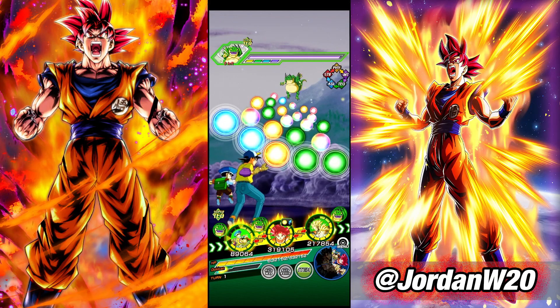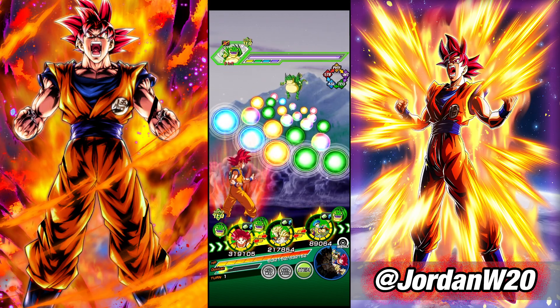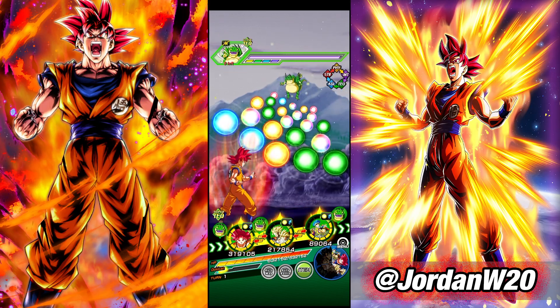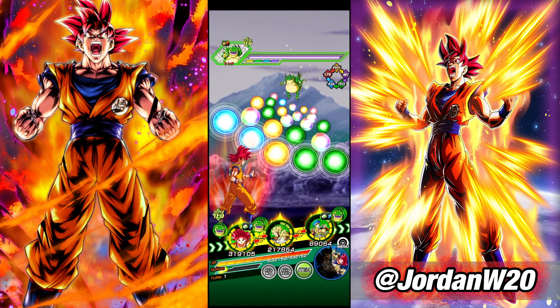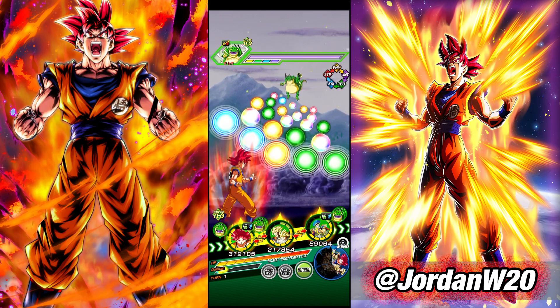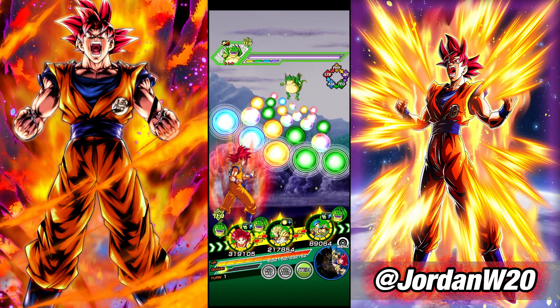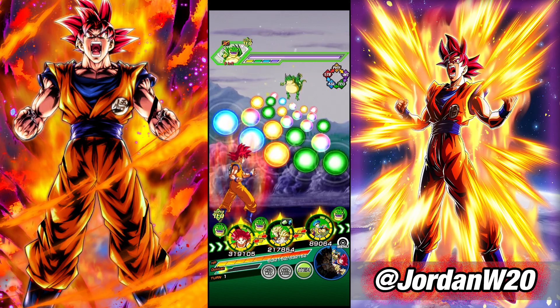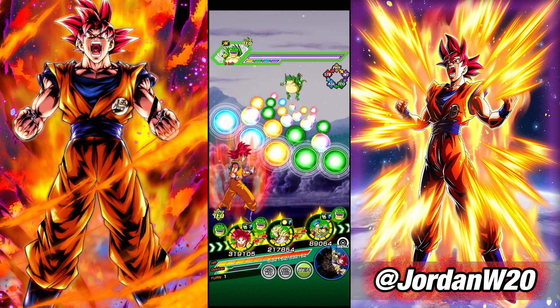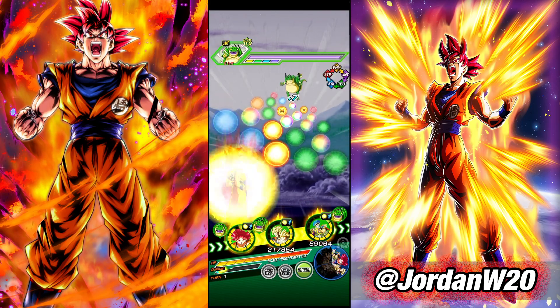Basically what you need to know is they get all of their power as the third attacker in the turn. So that's where I'm going to put them. Since they're going to be a floater, I'm not going to show every turn of this fight — only the turns that they're on. I brought a Senzu Bean, but we don't have a support memory up. So let's go ahead and see what they do here.